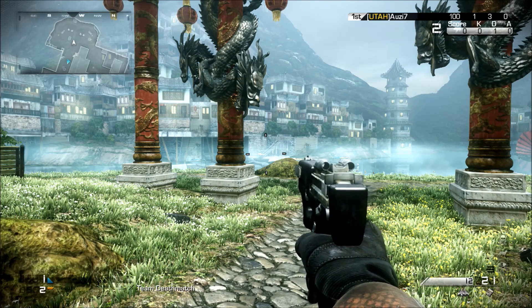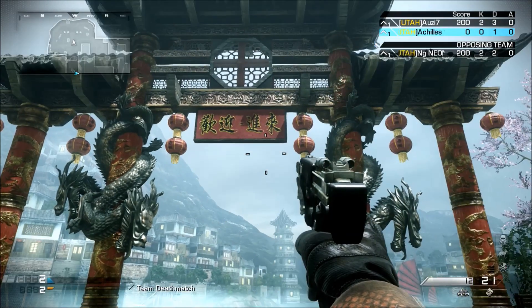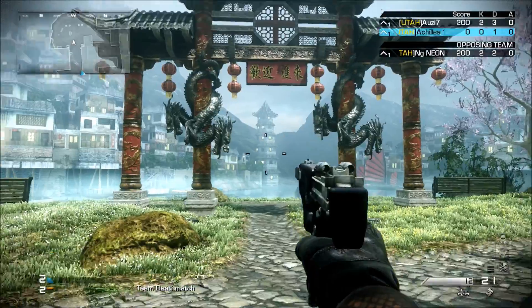Here we are on the map Dynasty, as you can see. My character is located down here in the southwestern portion of the map. There is this gate that you see right here with the dragons on it.